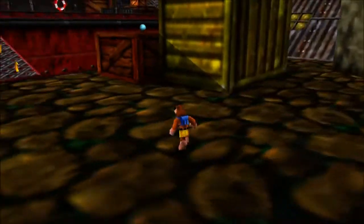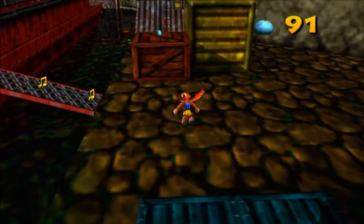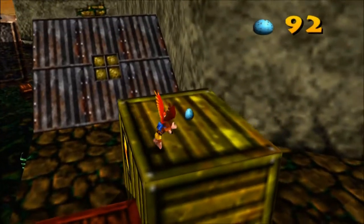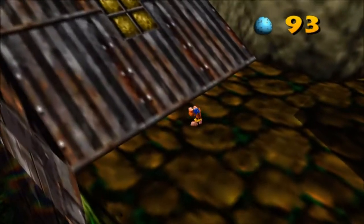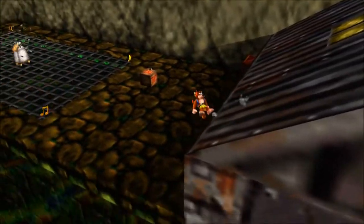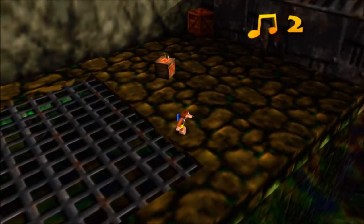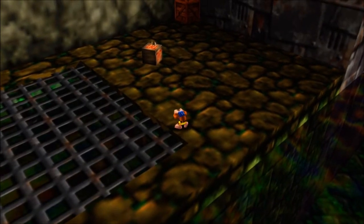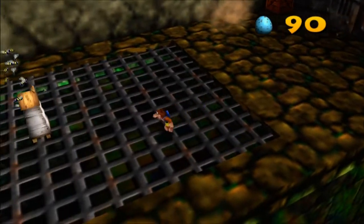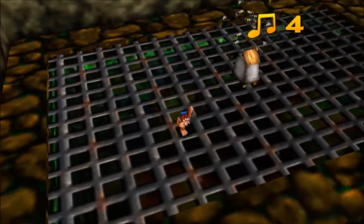One good thing about Rusty Bucket Bay is that it does have some pretty fun music, and there are a few good reprises of it in the later part of the series. But it is one of the more confusing levels, so we're gonna try to speed through this as fast as possible. First off, we have these TNT guys — if you start walking around, they start chasing you and will kind of explode in your face. The safest way to get rid of them is to shoot them with eggs from a distance. They take three hits.